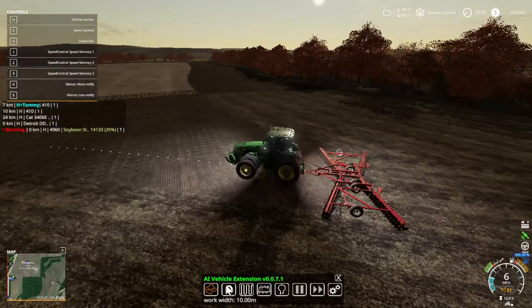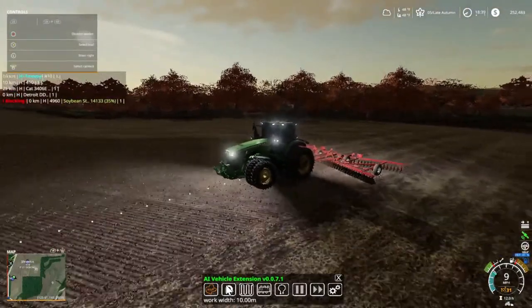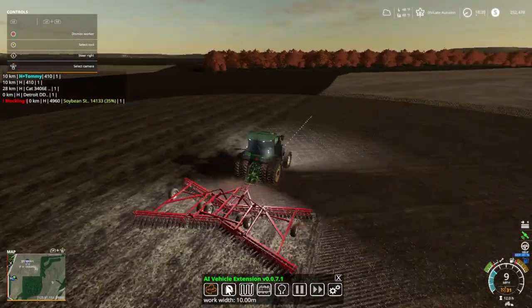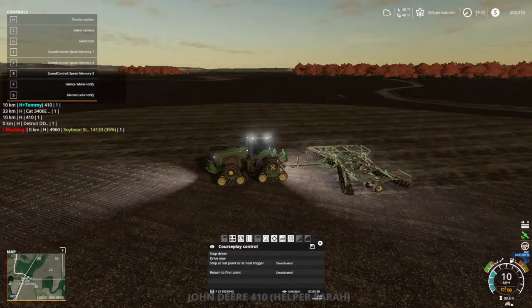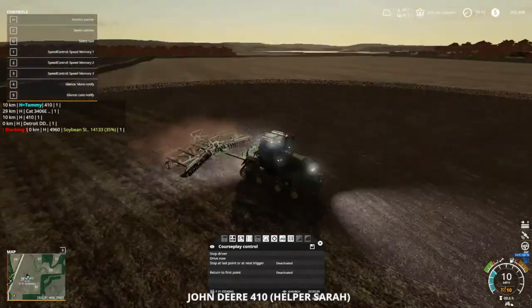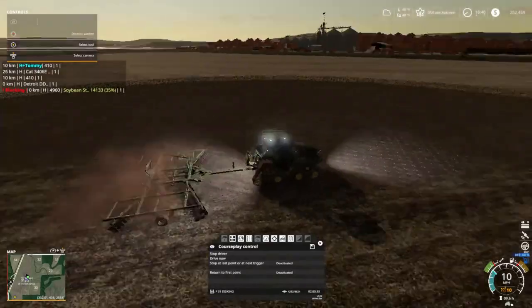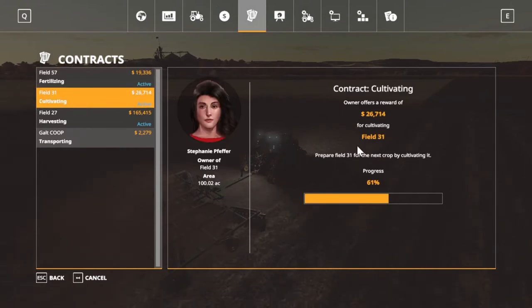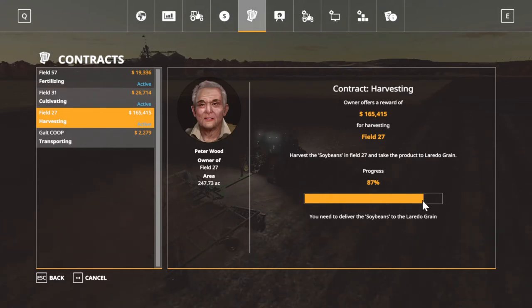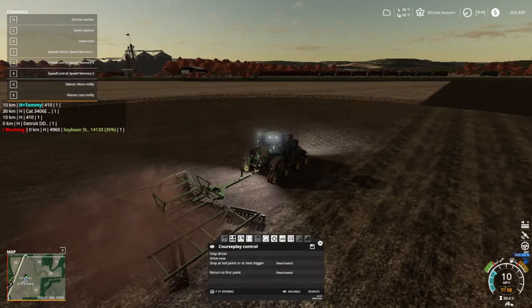Here's one of our tractors — I believe the 8R 410. And we have the 8R X over here; she's on course play in field 31 that we harvested a while back for the guy. Now we're disking his field for him — pretty good money. Field 31 is going to be making $26,714 off of it. Our field 27 is 87% done, and I got 21% left on hauling. We're going to be starting field 57 with fertilizing.